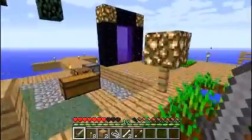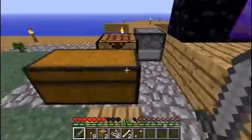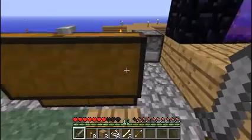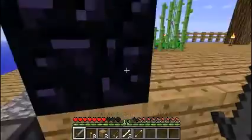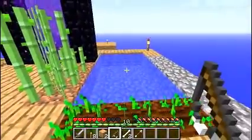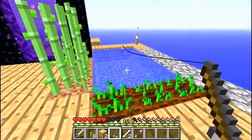Let's get down to brass tacks. We are going to make a fishing pole. I need one, two, three sticks and two strings, which I got from just killing those spiders out there. So let's get our three sticks, our two strings — and voila! We got a fishing pole. Then we are going to take our handy dandy fishing pole over here to this beautiful lake that we have created and plop in a line.